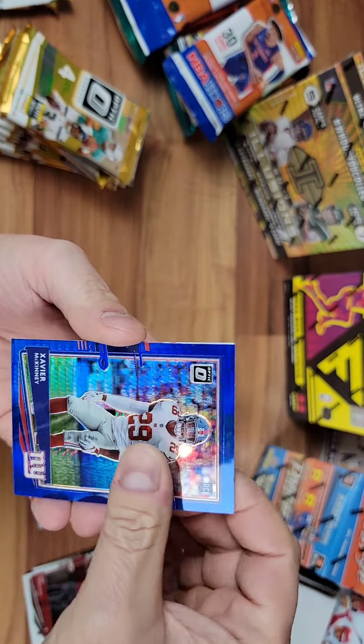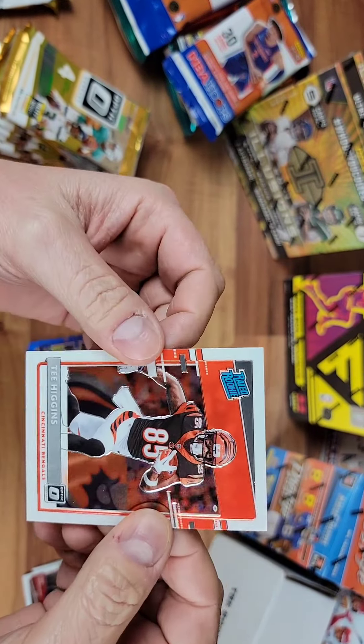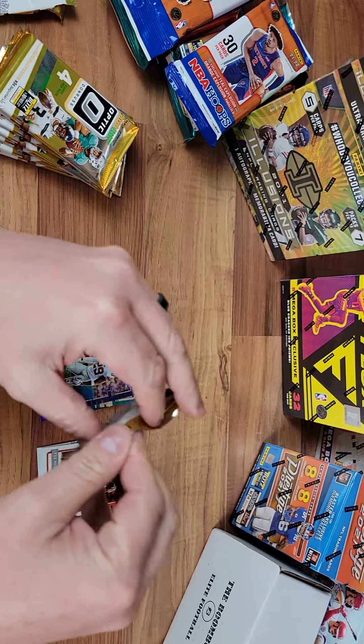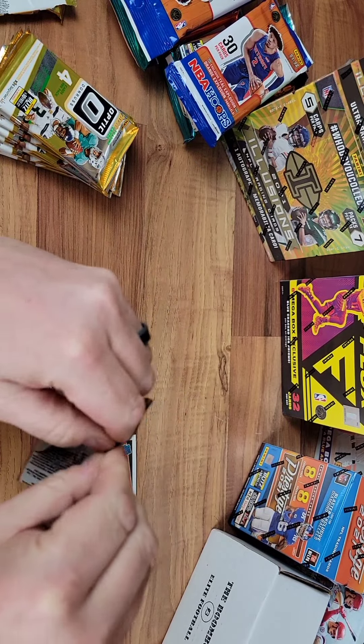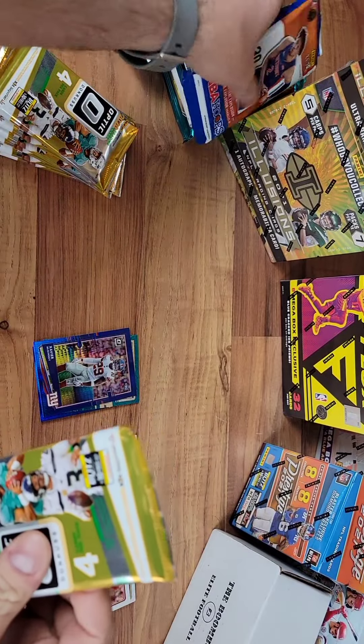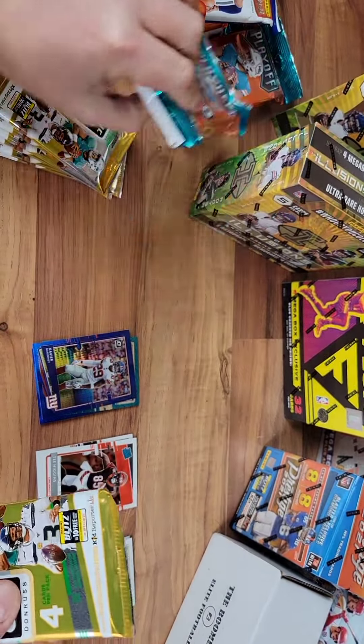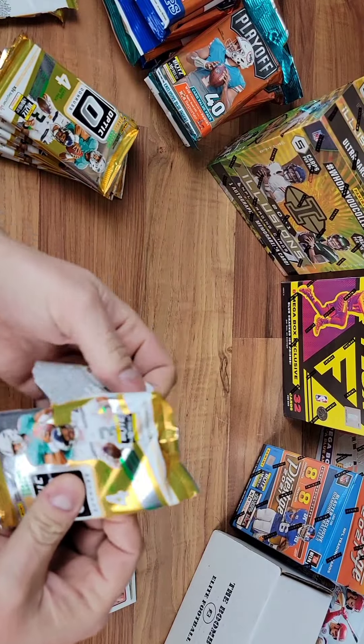Xavier McKinney rookie. And T. Higgins for the Bengals. Next pack. I used these four-card packs after opening up all the hoops packs — 30 in there and 40 in that one. Feel skinny.